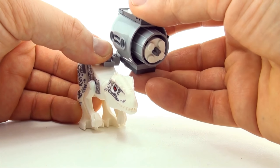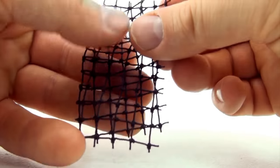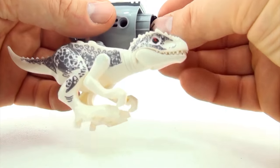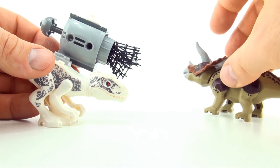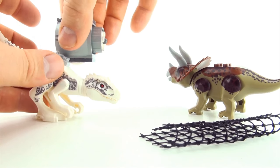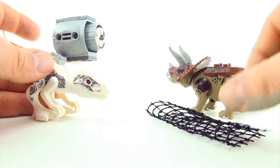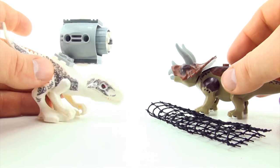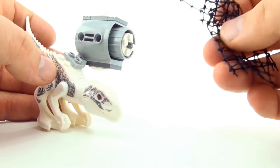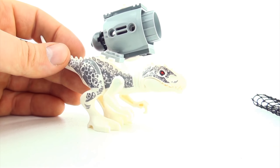Not necessarily to eat. So the way this particular machine works is nets are loaded, and if you have your desired prey, you can shoot the net and catch the prey. This is a particularly good gun for an Indominus Rex, because it's all about the sport.